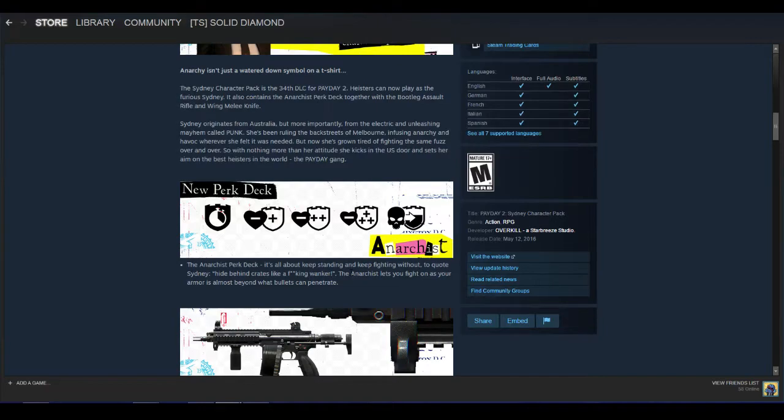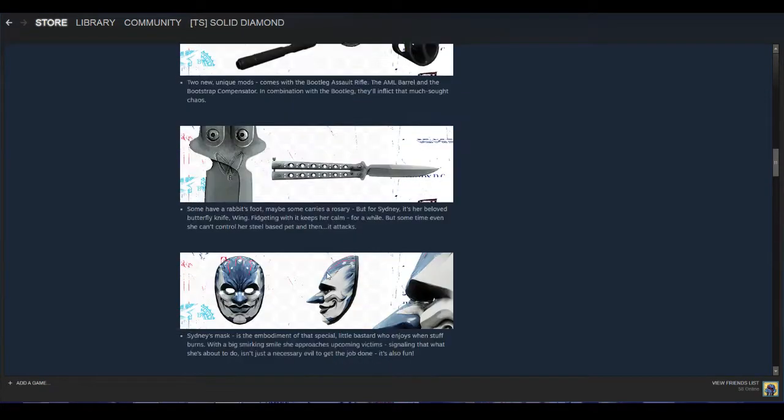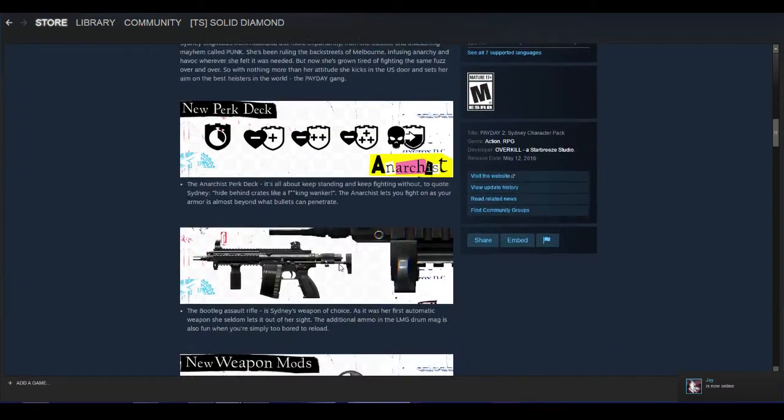Each time you kill someone, you regenerate armor. The perk deck is a bit odd and will probably take some time to get used to if you're not used to it. It could be useful if you're more of an armor person. Moving on from that, we have the Bootleg assault rifle — not really something to talk about, but it's an alright assault rifle. Got the butterfly knife, doesn't really need to be talked about. If you're more of an armor type person, I would definitely recommend getting this DLC, though you're basically trading health for armor.